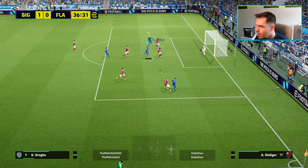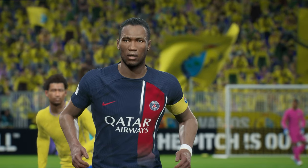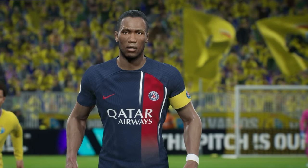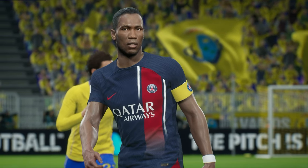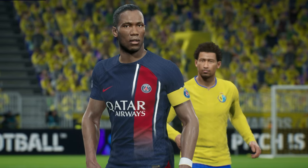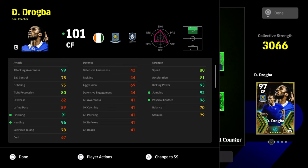Drogba is a very different player now — these target men are different than where the game was a couple of weeks or months ago. This build would have been absolutely insane a couple of weeks ago, like Adriana was for a week or two when he launched. Let me know what you guys think, let me know if you enjoy using a target man. I love a two-man prong attack — one on the ground like Romario and then Drogba beside him. Don't forget to subscribe — peace.